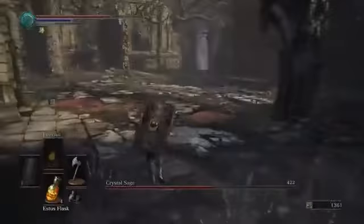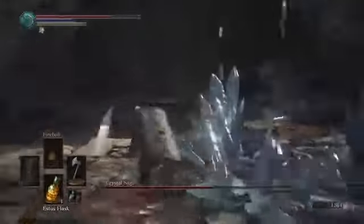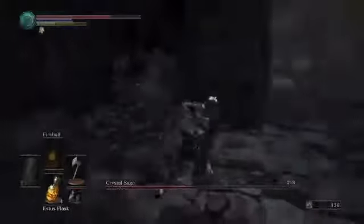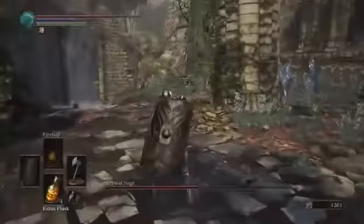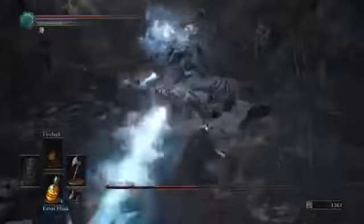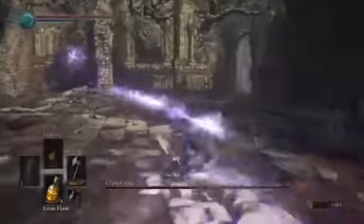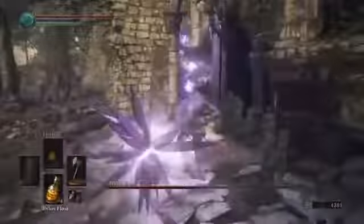Just keep attacking him and he'll keep going away. Now what you really have to watch is he kind of duplicates himself later on — there'll be more than one of him. So you want to go after the one that's got the purple on him. See, that's the fake one — there's no purple. Just look for the purple one; that one's shooting blue. There you go, that one's shooting purple, so go after the one that's shooting purple. Those other ones you really don't need to attack — if you can dodge their attacks, that's for the best.